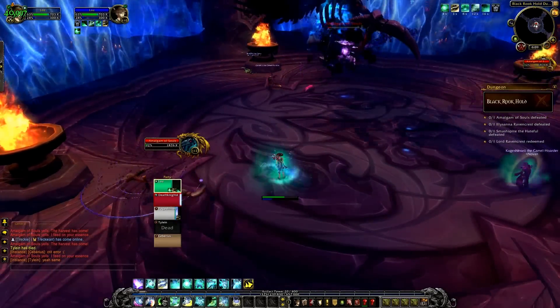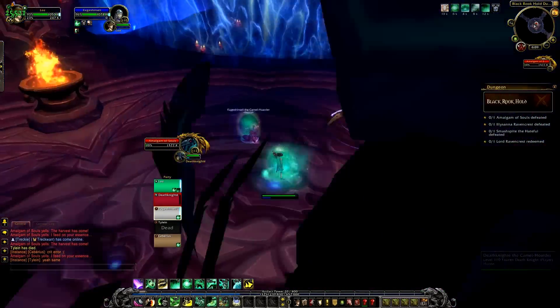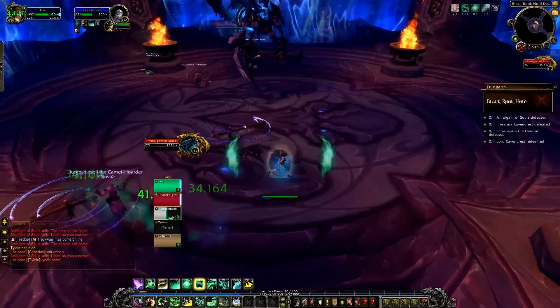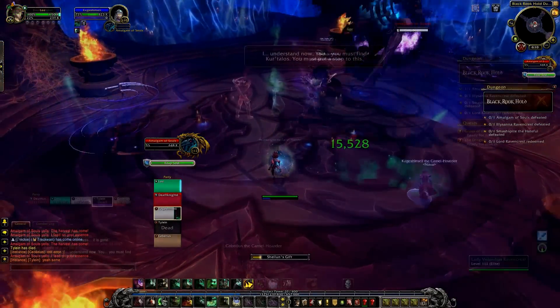He's also supposed to have a mechanic called Soul Echoes — this is supposed to make a player spawn a fragment of their soul, which then explodes a couple of seconds later. This didn't actually happen on Alpha, but you can assume when it spawns you just move away from it, or maybe you have to kill it before it explodes. Unfortunately, we didn't get to see that.